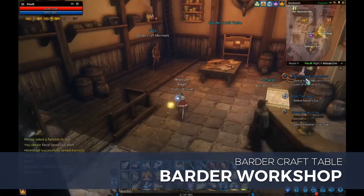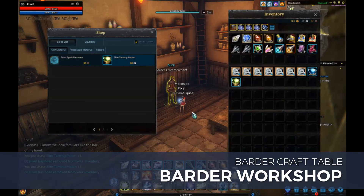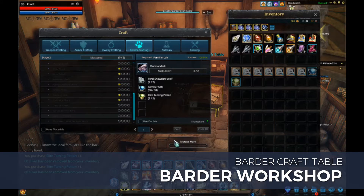Head to any barter crafting workshop and speak with a barter craft merchant. You will need to purchase two elite taming potions for this recipe. Then turn around, access the workbench, and you can begin crafting. Don't forget to bring along the 30 familiar orbs needed to craft this mark. Once the mark has been crafted, you can begin taming Murasa.